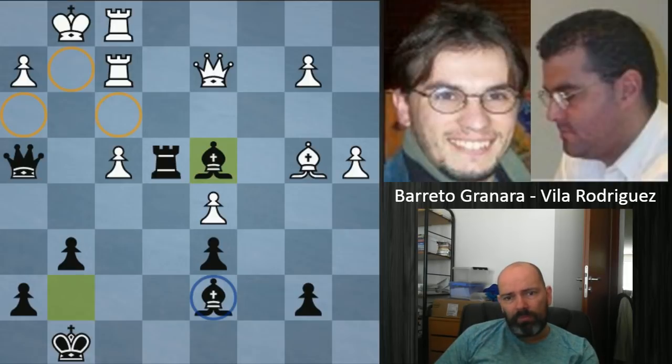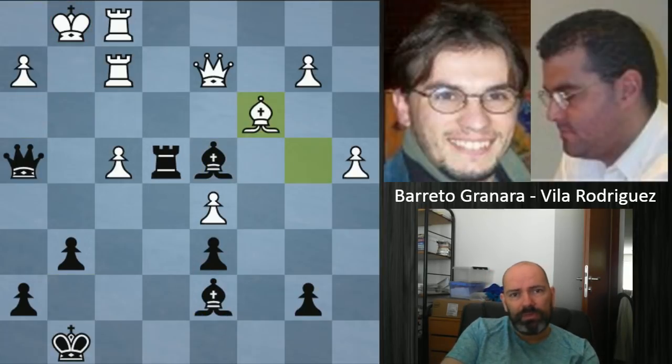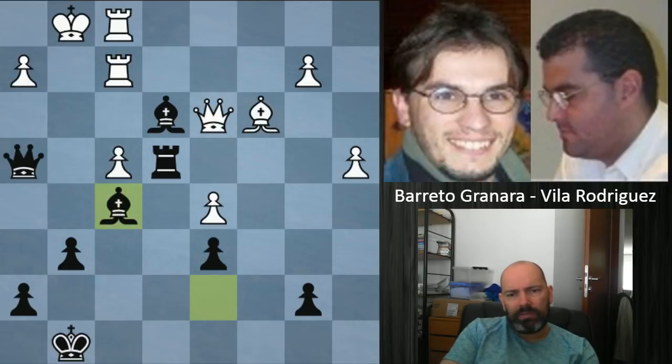After white regains one piece, white is down the exchange and a pawn. The bishop comes into d4, and the main problem for white is the light squares around the king — this light-squared bishop is completely unopposed, and the weakness of the white king is just too much. White tried bishop c3 to get rid of the bishop, but no such luck. Bishop e3 was played and white tries to attack something, but black defends.